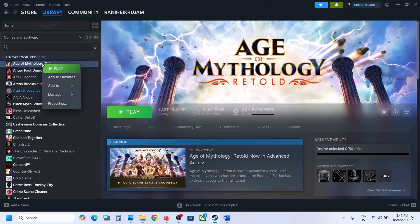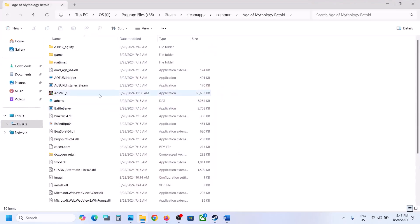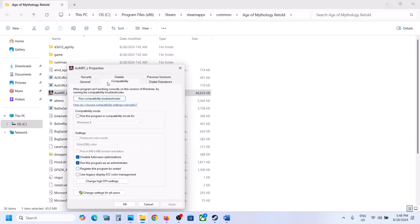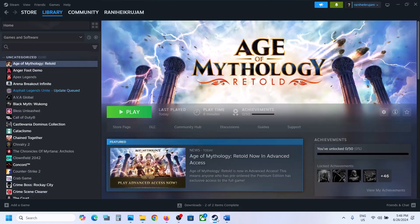If that does not work, right-click on the game in Steam, select Manage, then Browse Local Files. Right-click on the game exe file, select Properties, go to the Compatibility tab. If the option which says 'Run this program' is checked, uncheck it. Hit Apply, click OK, launch the game and check.